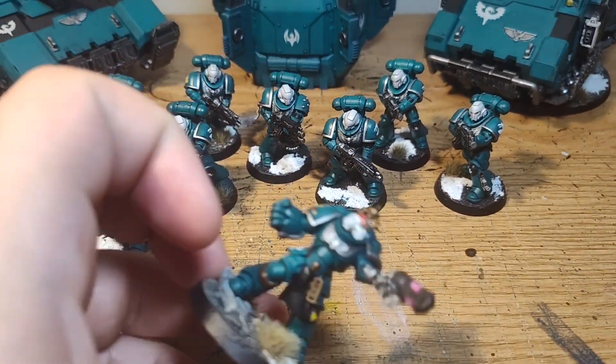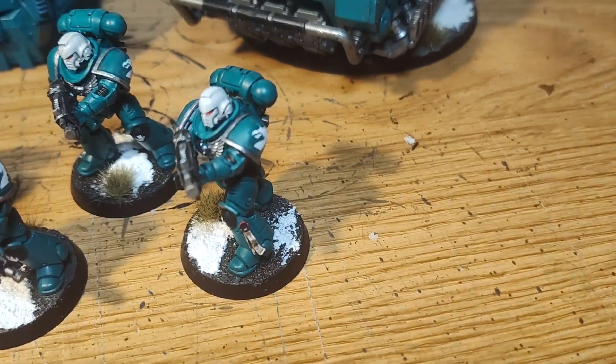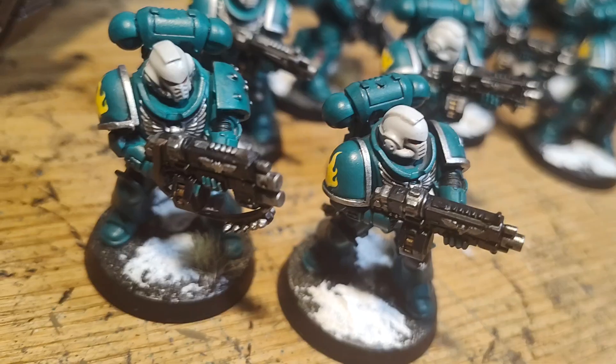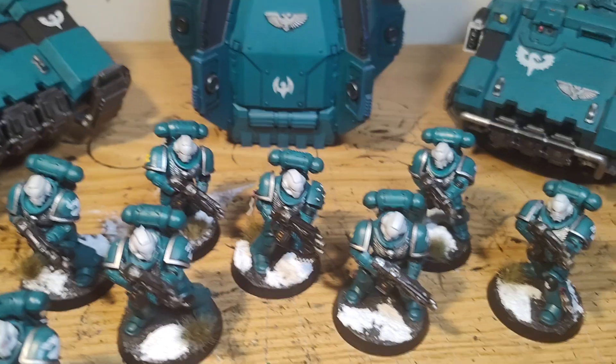But next! So that's how it is generally on all of them: chapter badge on the left arm, flame insignia on the right, number four on their knee pads because this is fourth squad.